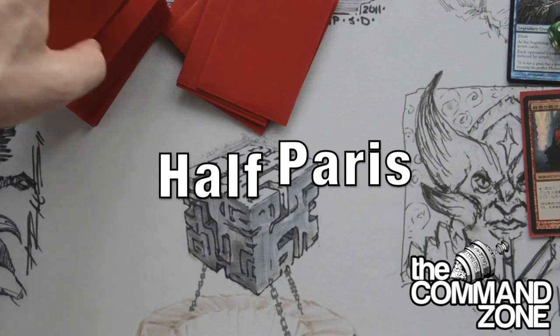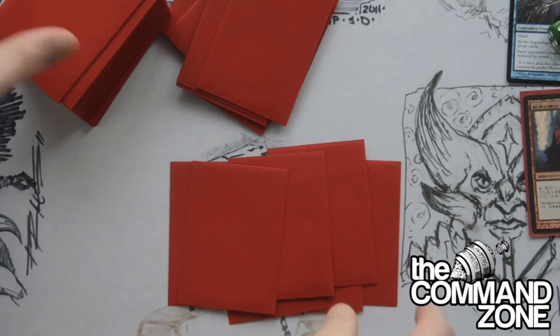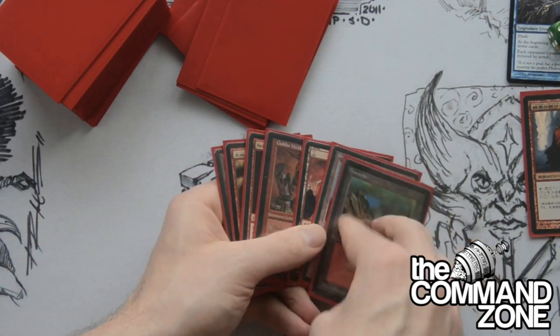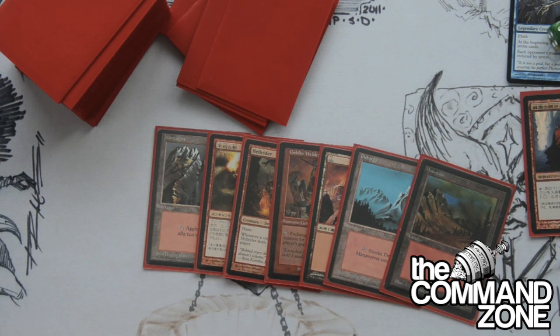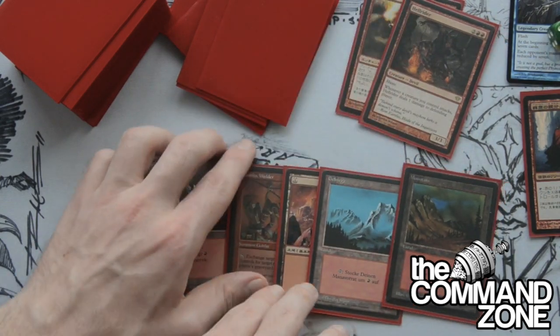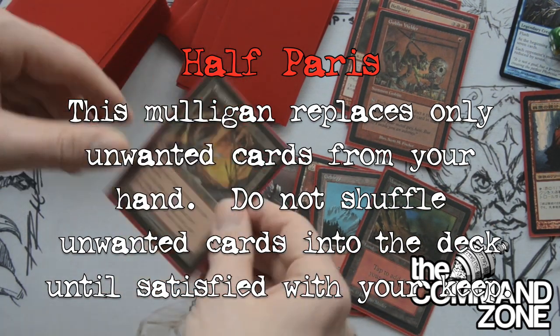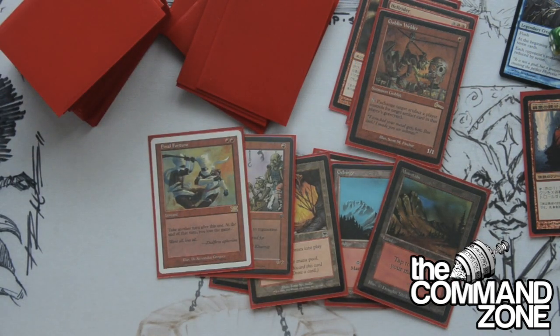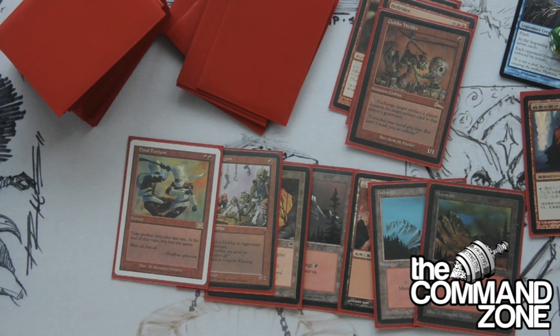With the half Paris mulligan, you draw seven cards. This mulligan is more for the combo player. If there are cards in your hand you don't like, you can pull them out and swap them for cards off the top of the deck. For example, Vicious Shadows is a little slow, so pull it out; pull out a Hellrider too; no artifacts so no need for Goblin Welder. Draw three replacement cards. That's your opening hand — that's how the half Paris mulligan rule works.